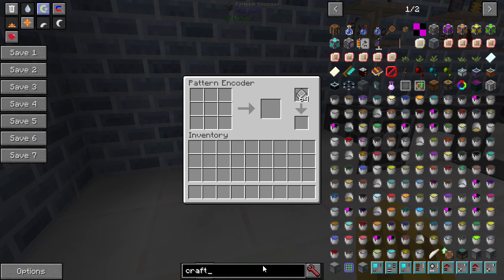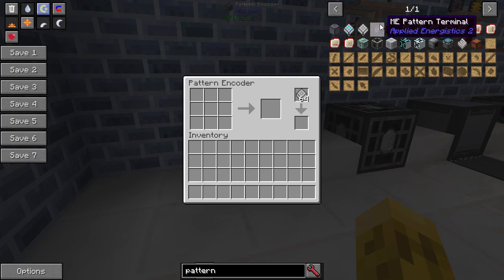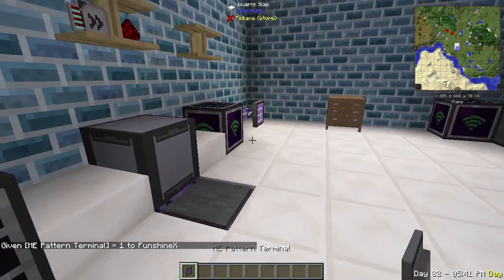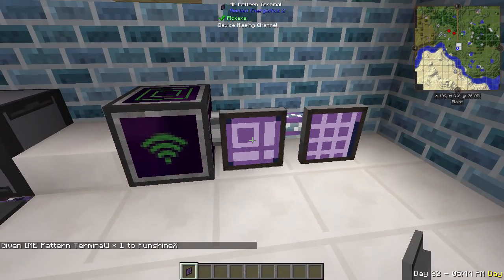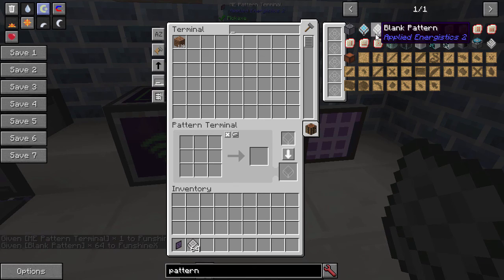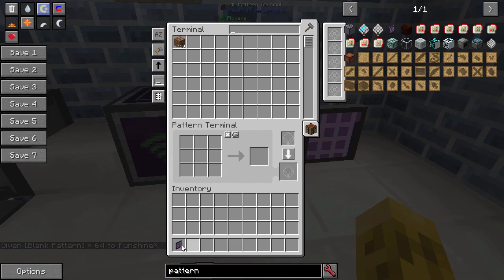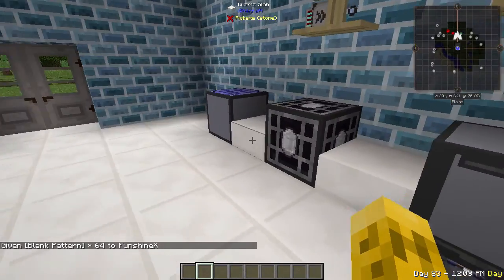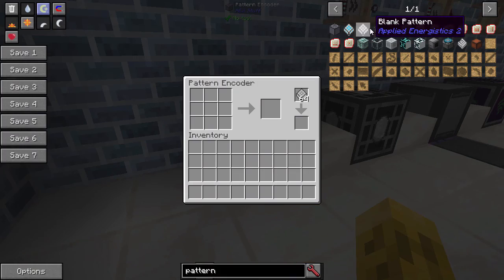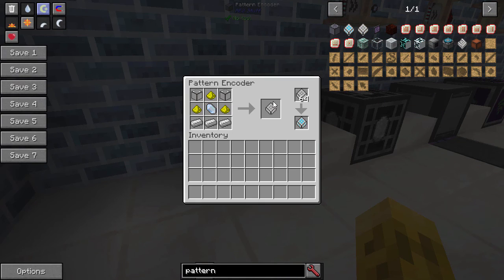When you go to make a pattern — let's say I want to make a pattern for a pattern — I can't shift-click this into there. This item does not go in that pattern terminal. Well, that's all solved by this one little block from AE2 Stuff. Basically the author thought that this was a good feature and decided to add his own block, so if I want to create a pattern for a pattern, shift-click — there it is.